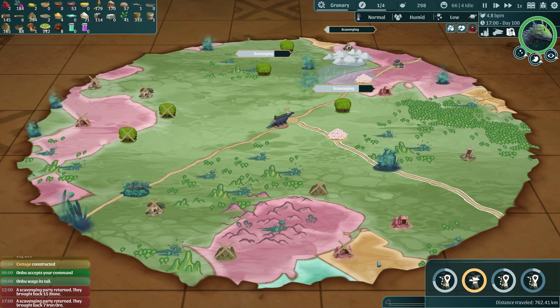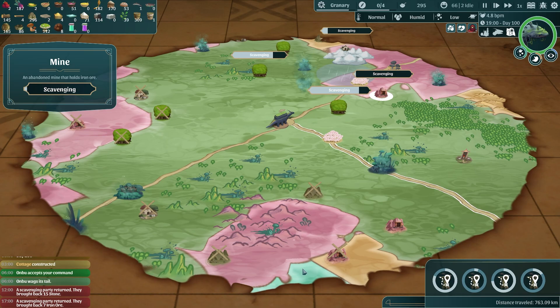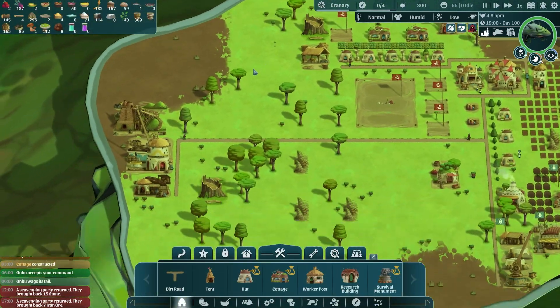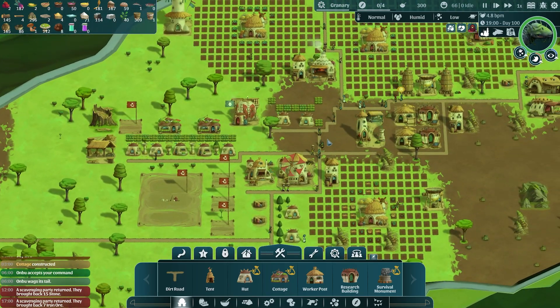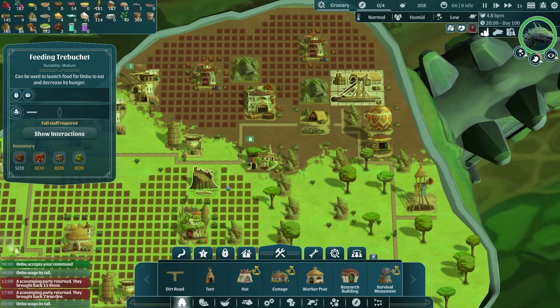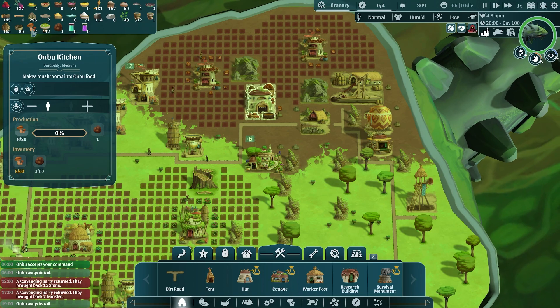Having four scavenging parties should really mean great things for how many resources we're able to find out and about. We just need to hit the right biomes to find what we're really looking for. Onbu is getting kind of hungry again - we could open this up to feed him, just need to take someone from there.